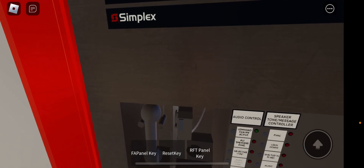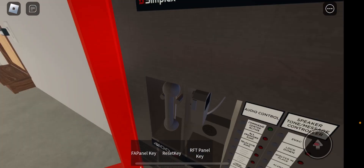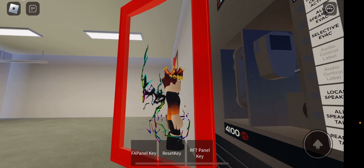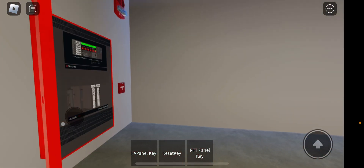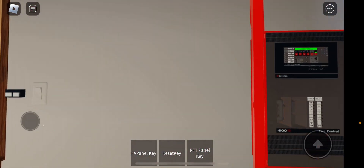In the garage, the announcement plays again: 'Attention, attention, attention — an emergency has been reported. All occupants walk to the nearest stairway exit.' Unfortunately I don't have the rest of the audio — I can't find any audio to upload, so it only has the evacuation messages and nothing else.